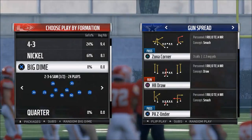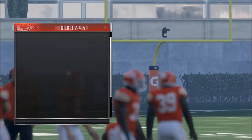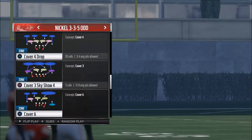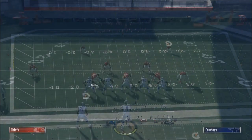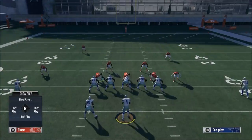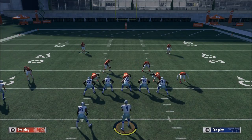Let's take a look at the Nickel 335 Odd from the New England Patriots playbook. The play we're going to look at is the Sam Mike 3 Press. This is a defense I was just messing around with and I think it's actually a pretty solid blitz. What we're going to do is base the line and press coverage — that's the standard front we want to have every single play.